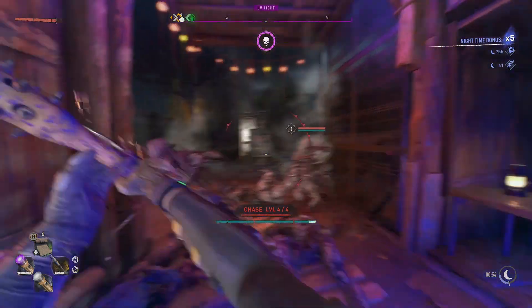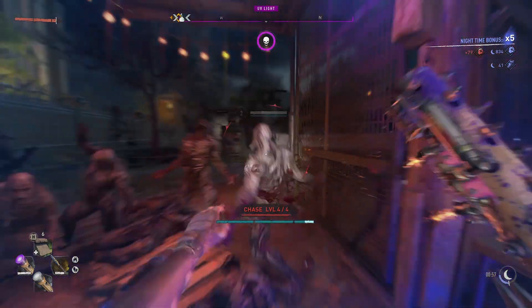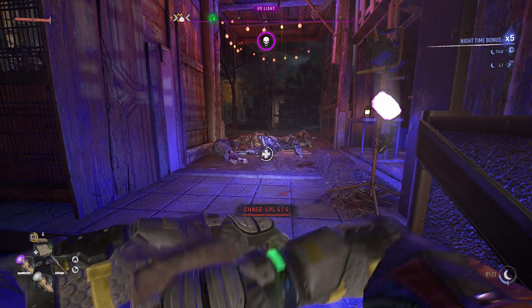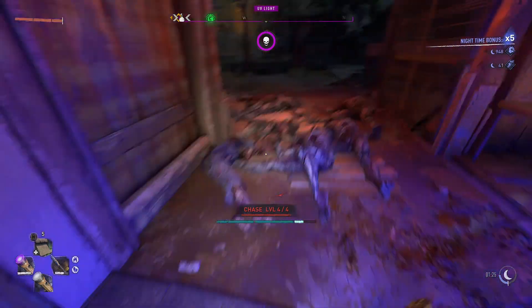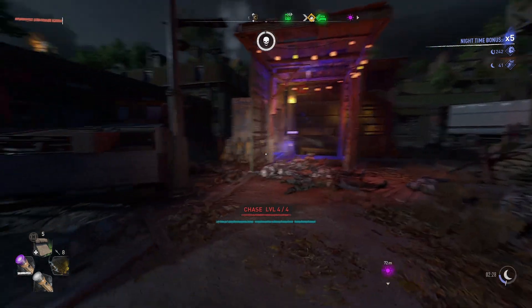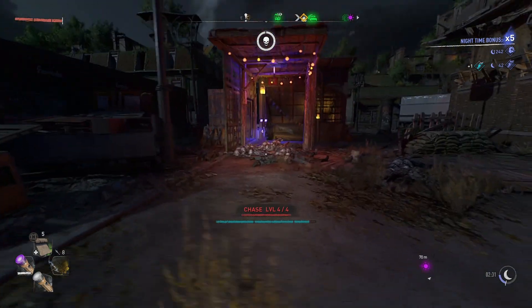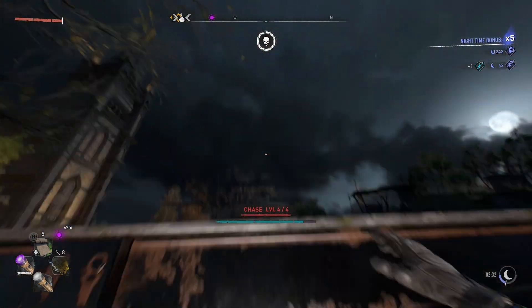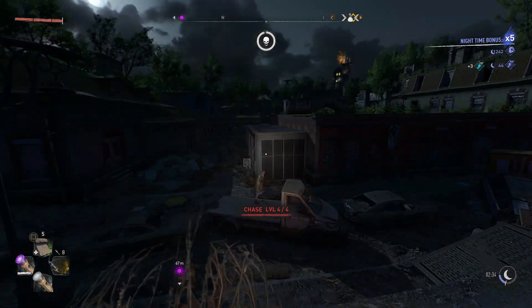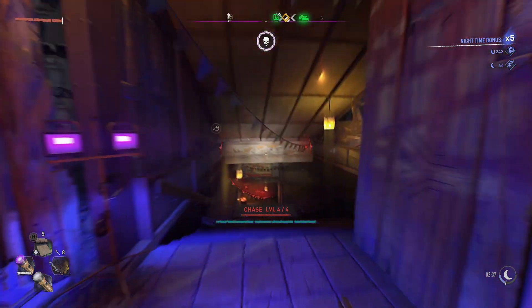You definitely want to avoid getting one-hit because that will ruin your whole day and take away all your night bonus XP. The safest way to do it is just run forward, swing one time, and lunge back once or twice to avoid any attacks. Repeat this process and you will have all the volatiles dead. Don't sit there too long because after about 30 or 40 seconds of not moving, the chase will actually end. Instead, just run outside, jump on top of the bus station in front of the safe zone, and stand here — before you know it, a whole new wave of volatiles will spawn in again.